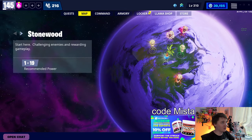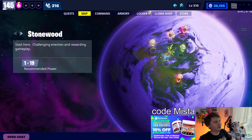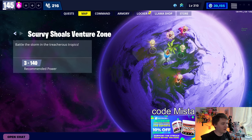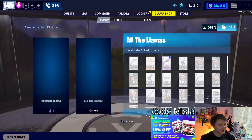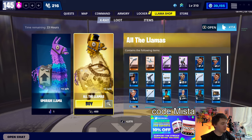There's nothing new in Save the World, to my knowledge. With Epic, I never know anymore. There's nothing old either. We do have some pretty decent missions, but there's not a whole heck of a lot going on today. All the llamas are in the shop - literally all of them. You might get something good.